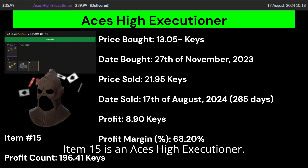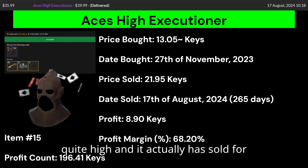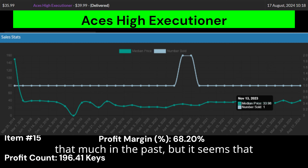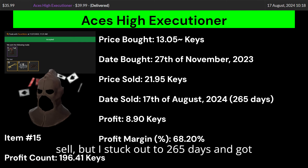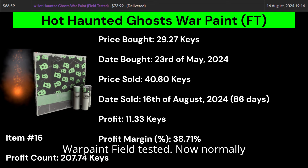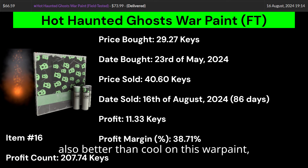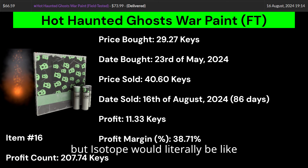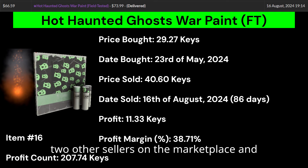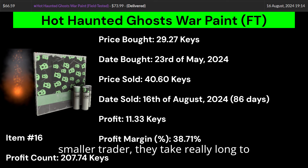Item number 15 is an Aces High Executioner. Aces High is quite a bad effect that also orbits the head. The Executioner is an alright all-class unusual, but there are definitely way better unusuals at 13 keys. I listed it for $39.99, which is quite high, and it has sold for that much in the past, but there were other sellers as well. I stuck it out to 265 days and got my sale. Item number 16 is a Haunted Ghost Wallpaint Field Tested. Normally wallpaints take a really long time to sell, but the Haunted Ghost Wallpaint is really nice even in Field Tested. I matched the two other sellers and got lucky selling mine first for a good profit margin.